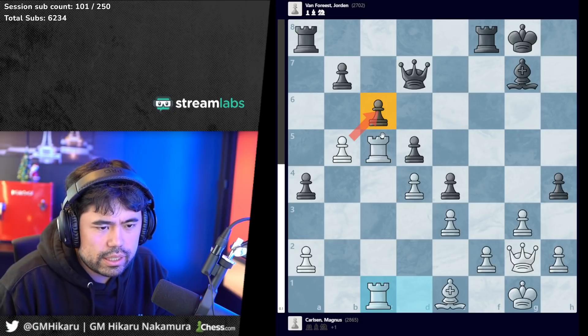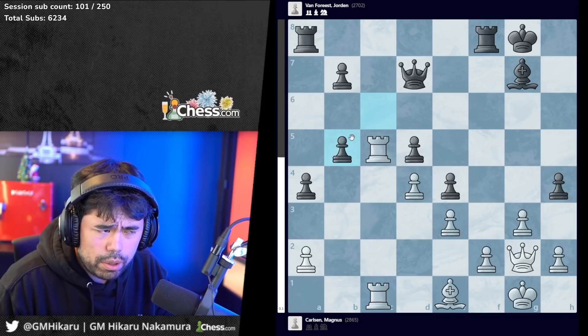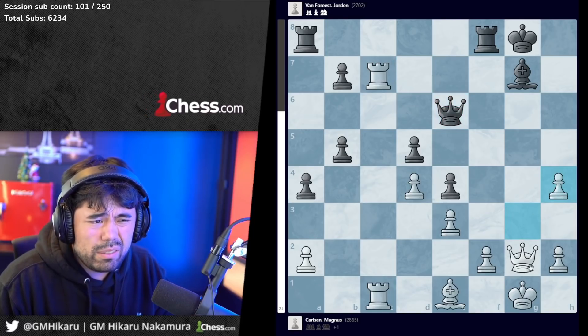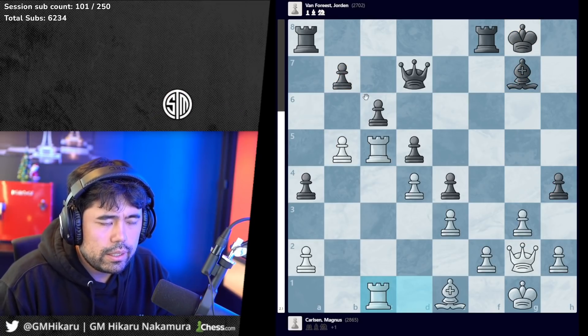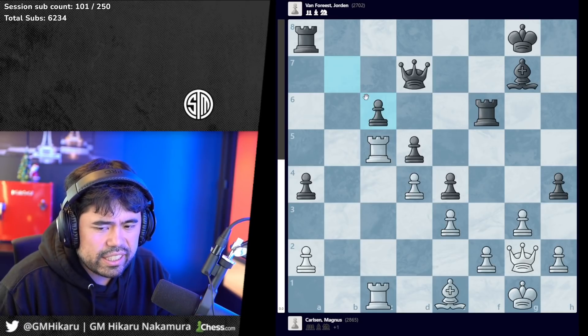H4, rook dc1 is played by Magnus, again trying to put more pressure on c6. Jordan plays rook f6 - correct move. You do not want to take the pawn here - material is even but after rook c7, you'll have problems on the seventh rank. Additionally there's queen e6, and white might even take on h4 and attack the bishop on g7. White would be completely winning. Rook f6 is played by Jordan.